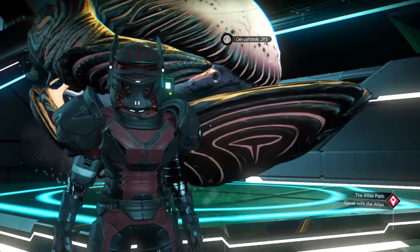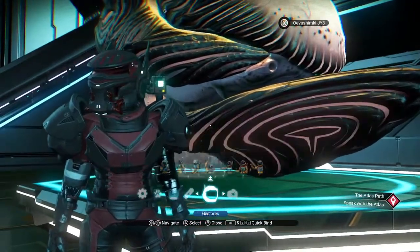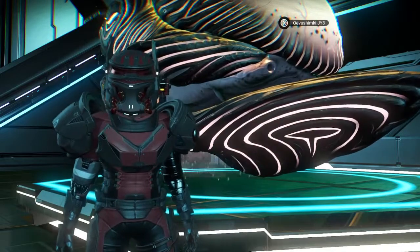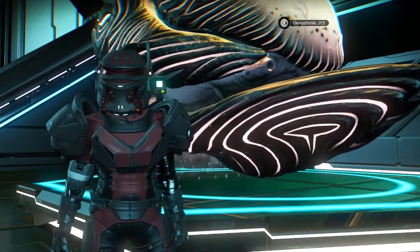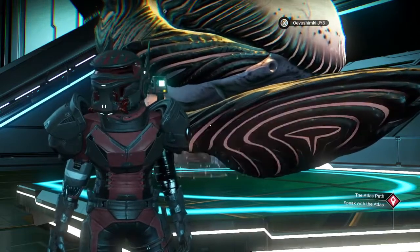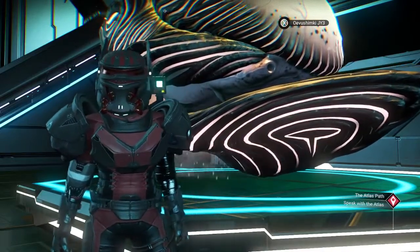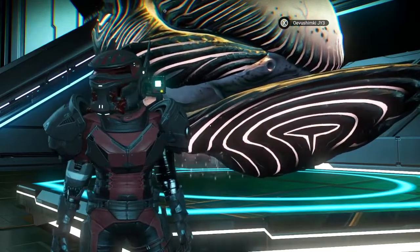Hey guys, this is Rugged Elf here and I am on my fourth installment of my search for living ships. I haven't found the perfect one for me yet, but you never know. Last time I went and did a full Viking galaxy, stayed in the one. This time I'm going to see what I can find on the galaxy map — maybe a Euclid or a Gag, doesn't matter. This is going to be my first video looking for living ships with the new update that came out.